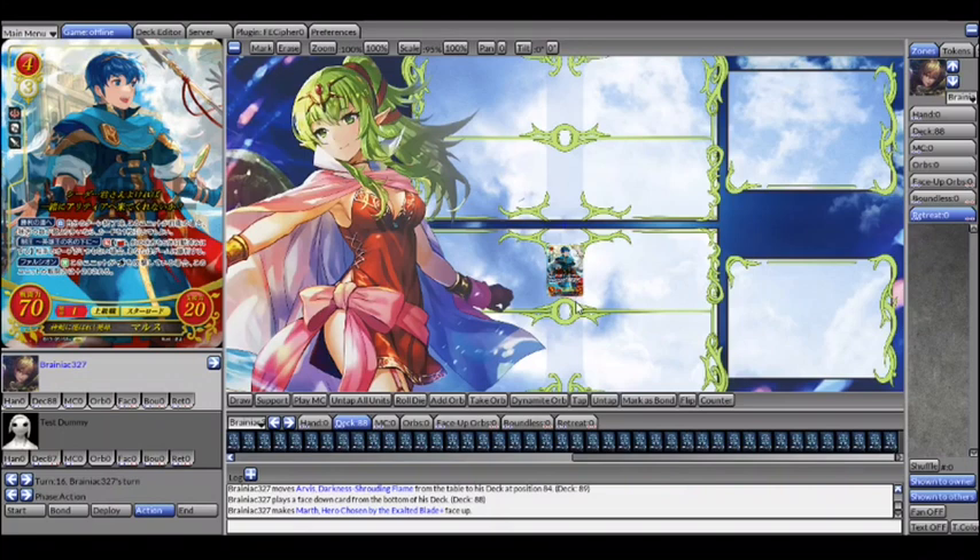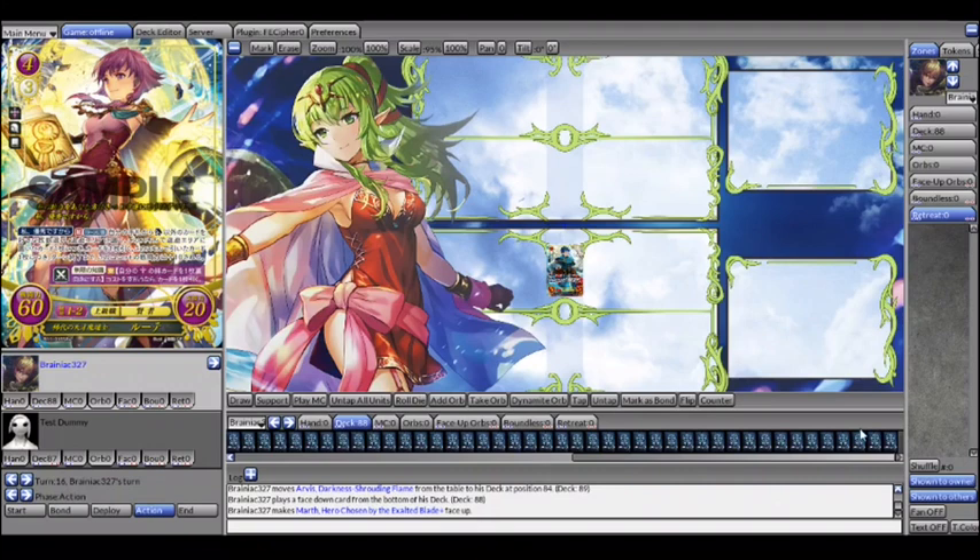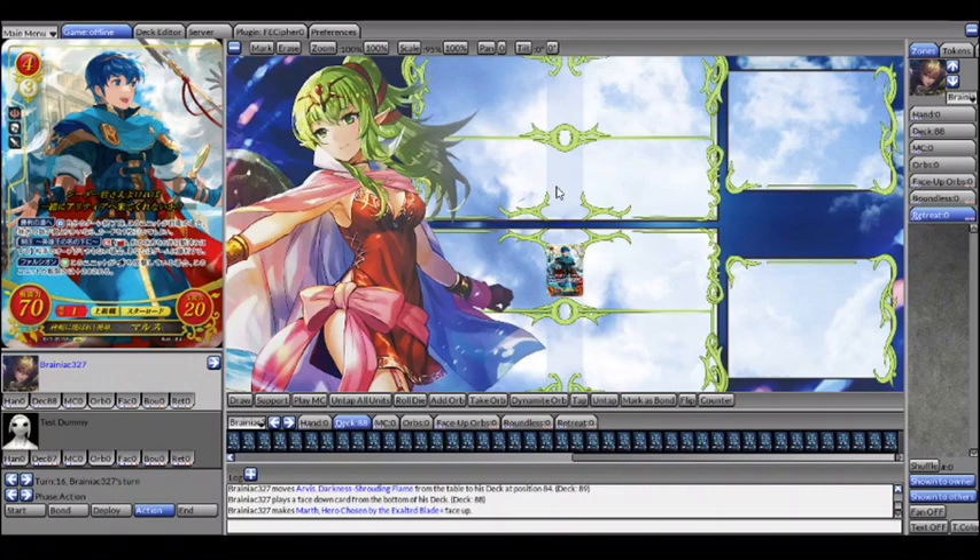The first card I'll go over, simply for thematic purposes, is Mark. This card isn't amazing. What it does for card draws is: at the end of your turn, if you have more units on your board than your opponent does, you draw a card for free — no strings attached. But the card itself doesn't do much aside from sit there, and you also need to already have board presence, so it requires effort on your end. It's a decent card to slip into a red deck if you need to fill space, but it's not amazing.